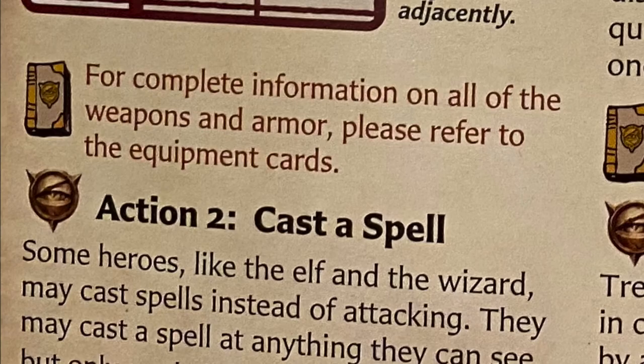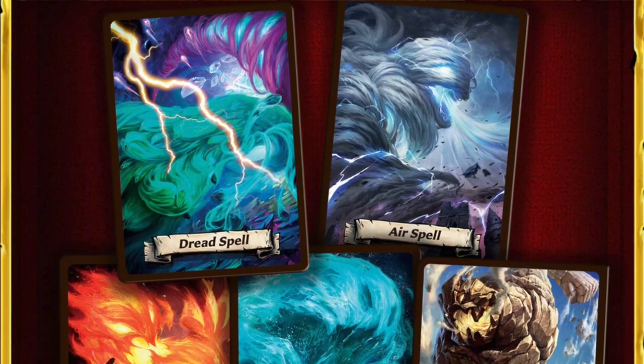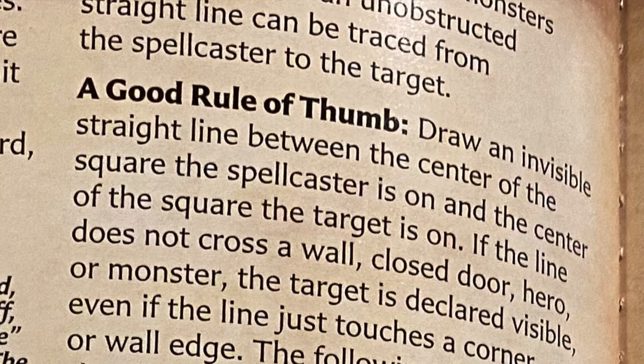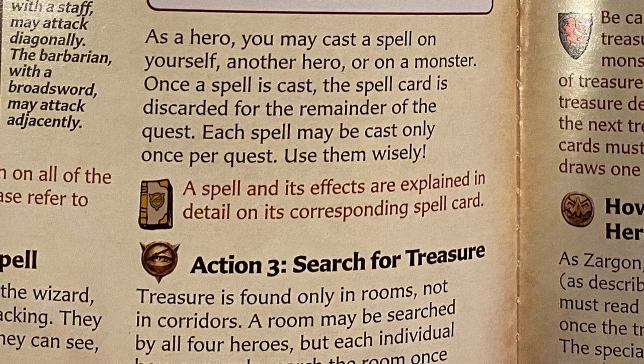Action number two: casting spells. Some heroes like the elf and the wizard may cast spells instead of attacking. They may cast a spell at anything they can see, but only on their turn. For a hero to cast a spell, the target must be visible — heroes and monsters are only visible if an unobstructed straight line can be traced from the spellcaster to the target point. Draw an invisible straight line between the center of the spellcaster's square and the center of the target's square — if the line does not cross a wall, closed door, hero, or monster, the target is declared visible. As a hero, you may cast a spell on yourself, another hero, or on a monster. Once a spell is cast, the spell card is discarded for the remainder of the quest — each spell may be cast only once per quest, so use them wisely.